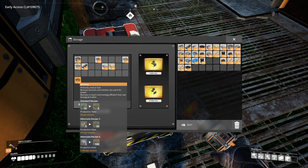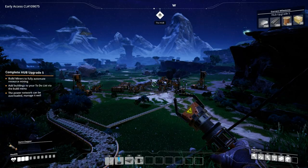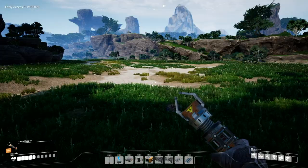So there's your biomass fuels. You can do wood, alien carcass, and leaves. This is where I kind of started.